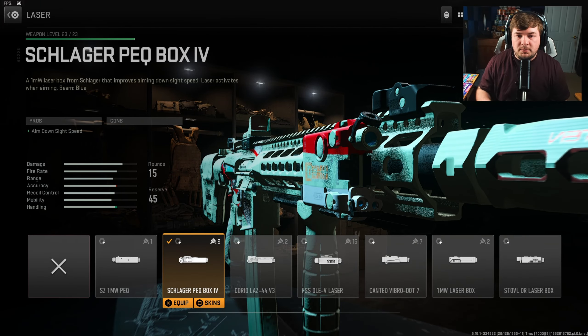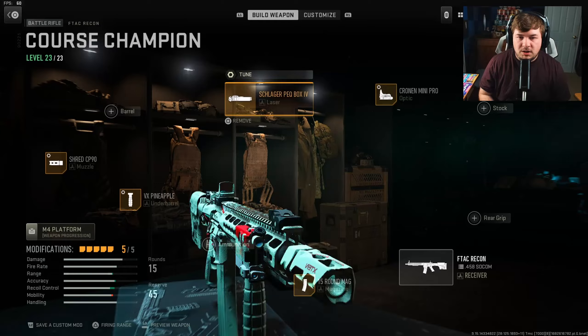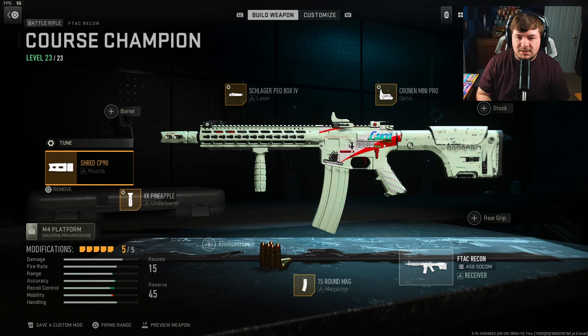For a laser sight, you want the Schlager Peckbox IV. That's going to give you aim down sight speed with zero cons to running it. With the recent nerfs to laser sights and their visibility, the FSS OLEV is no longer really a good option, especially for slower-paced weapons, as your laser is going to be extremely visible out windows and whatnot. Tuning is negative 0.50 towards sprint-to-fire speed and negative 51 towards your aim down sight speed.